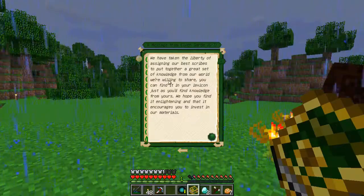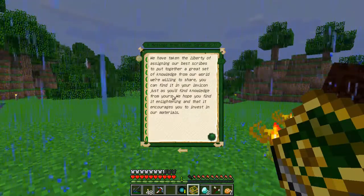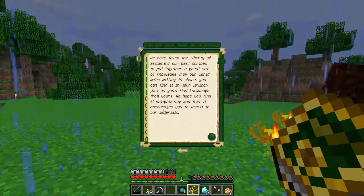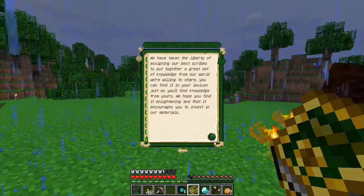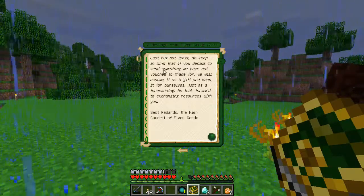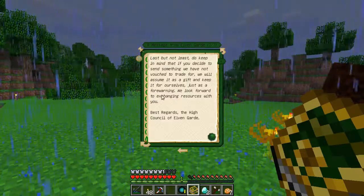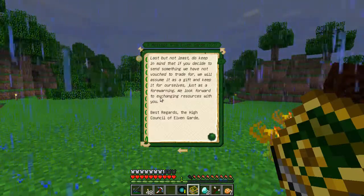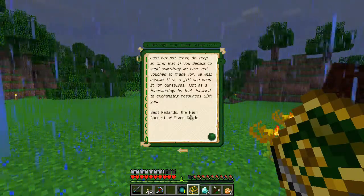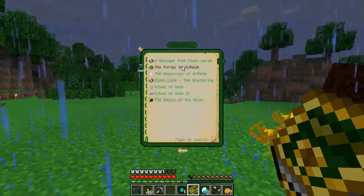'In order for the advancement of both our civilizations, we vow to accept a given set of resources from your world that we lack in ours, in exchange for resources you lack in yours. We have assigned our best scribes to put together a great set of knowledge from our world, which you can find in your Lexicon. Do keep in mind that if you send something we have not vouched for trade, we will assume it as a gift. Best regards, the high council of the elven guard.' Sweet!